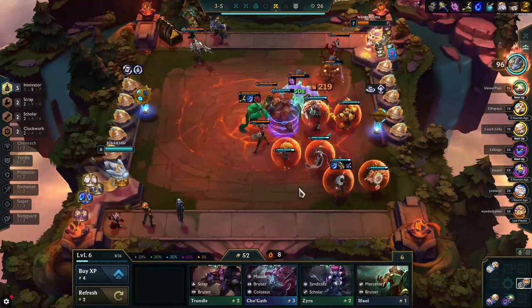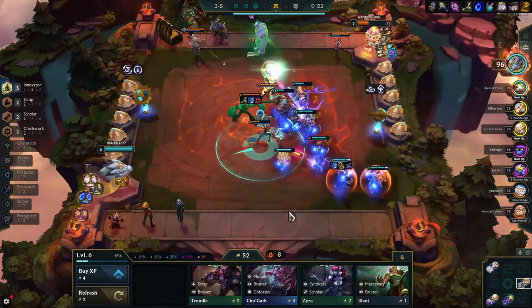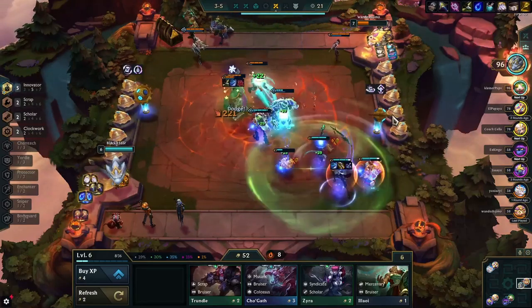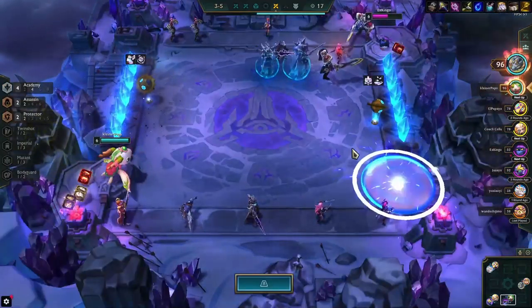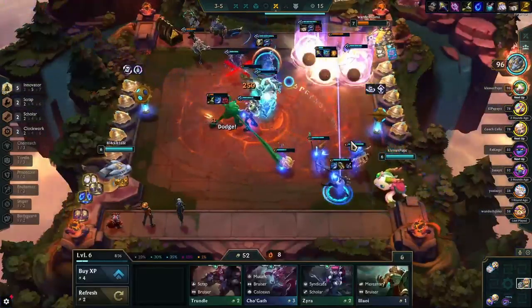We picked up a glove from Carousel, which completes our items. Taking a quick look at my partner's board — he's playing cat reroll, which is still viable, and he seems to be doing fine. He's win-streaking too.